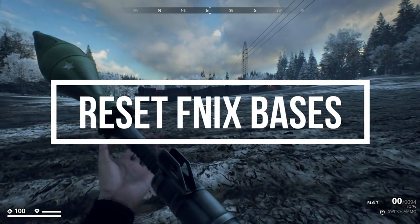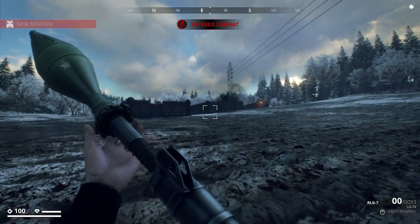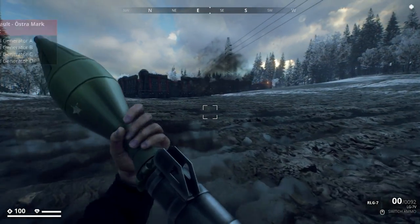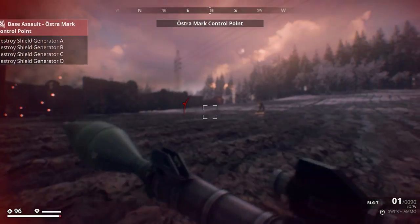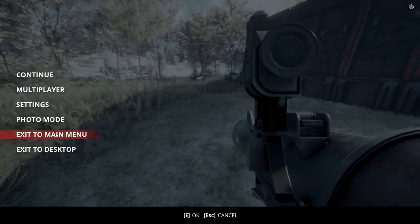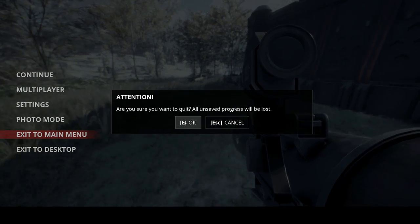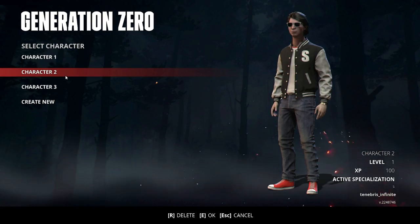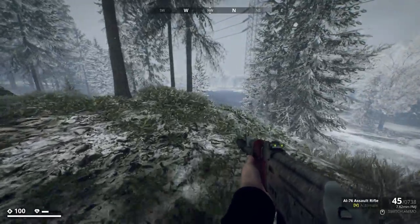This second-to-last tip is possibly the biggest one: how to reset your Phoenix bases for repeat assaults. This is how you take things that are finite in the base, like the loot hatches, and make them infinite. All you have to do is simply quit to menu before destroying the command center. Jump back into the game and the Phoenix base will be reset, allowing you to fight these bases over and over, generating infinite region score and everything else the Phoenix outpost has to offer.